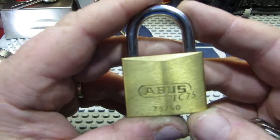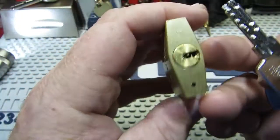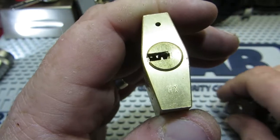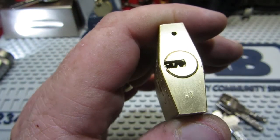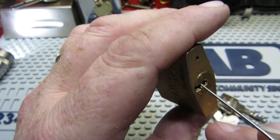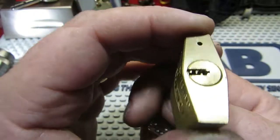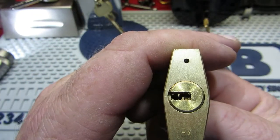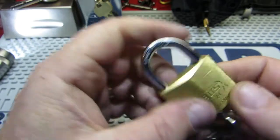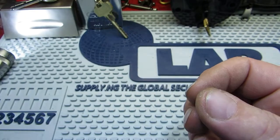Moving on to padlocks — a diddy little ABUS 7540. The thing that's kept me out of this is the keyway — very tiny because it's such a small lock. Even with my smallest pick that I've been whittling down, it still won't fit in there. I've got to basically work on finding a tool to pick it. I don't even know what it's like inside because I've not even got in to have a go, but it's been sitting around for a while.